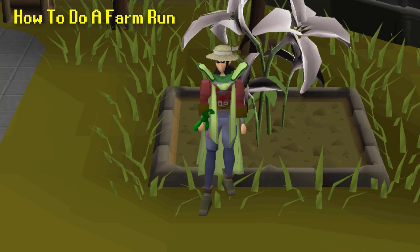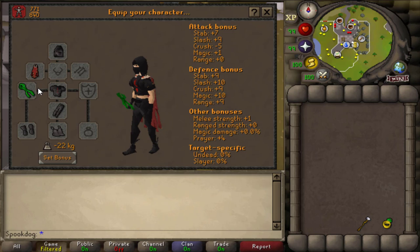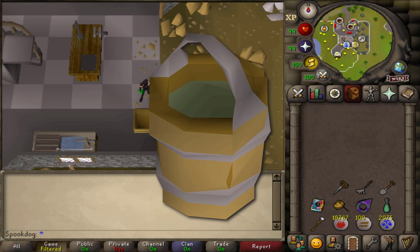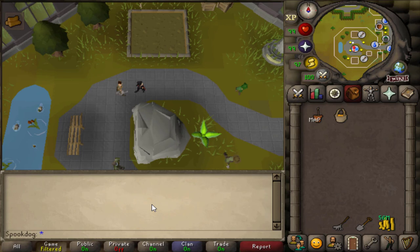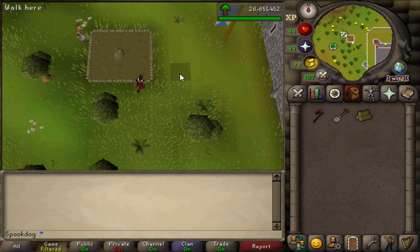Now that you know the basics, let's get into actually doing a farm run. This is different depending on what you're planting and which patches you're doing. In your equipment tab, you should have weight reducing gear, magic secateurs, and eventually you can upgrade to the farming outfit, although it's not necessary. Beyond that, just have teleports, such as a ring of dueling for the cactus patch south of the duel arena, or a staff of air if you're using runes to teleport around. In your inventory, you should have a rake, spade, and seed dibber. You don't need a seed dibber if you're doing trees or fruit trees. Have anything else you need for teleports to each patch you plan on going to, and the seeds you're going to plant. If you're doing trees or fruit trees, they have to be saplings before you can plant them. You can also bring whatever type of compost you want to use for your patches, or noted items you need to pay to protect your patches. If you're doing trees or fruit trees, you might want to bring GP to pay the farmer to clear the patch, or an axe to cut it down and then a spade to clear it. Bring anything else you want, like one of the two amulets mentioned before or a watering can.